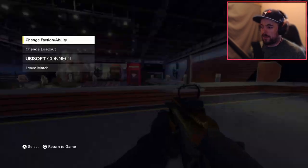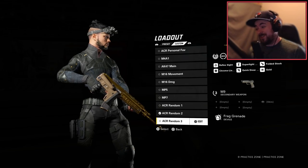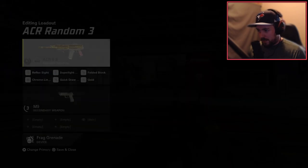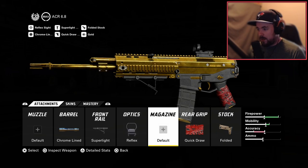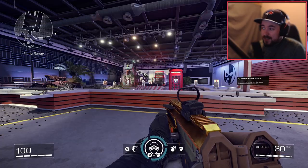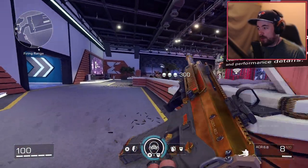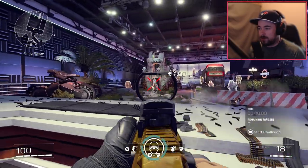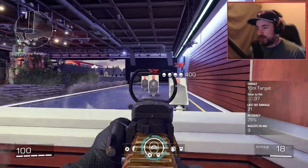The next one I'd say is my second favorite — this one kind of slaps, it kind of runs like a sub. The loadout is the chrome line barrel, super light front rail, the reflex, quick draw, and the folded stock. This is super good for close range if you just want to shred people up close. I'd recommend adding the muzzle booster instead of iron sights, but that's just me — you do you.